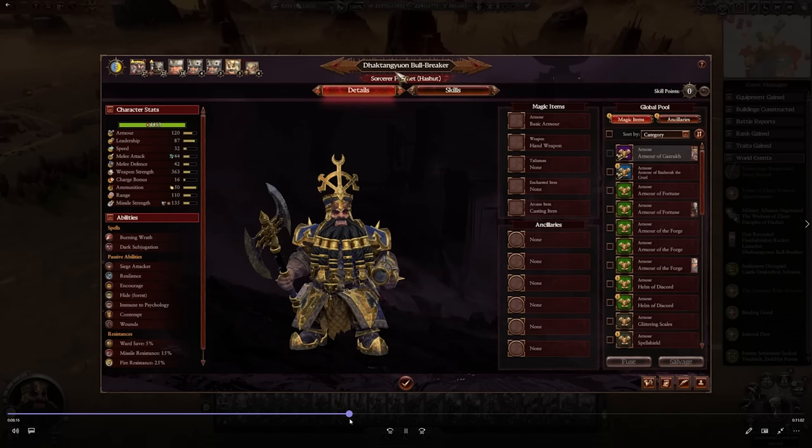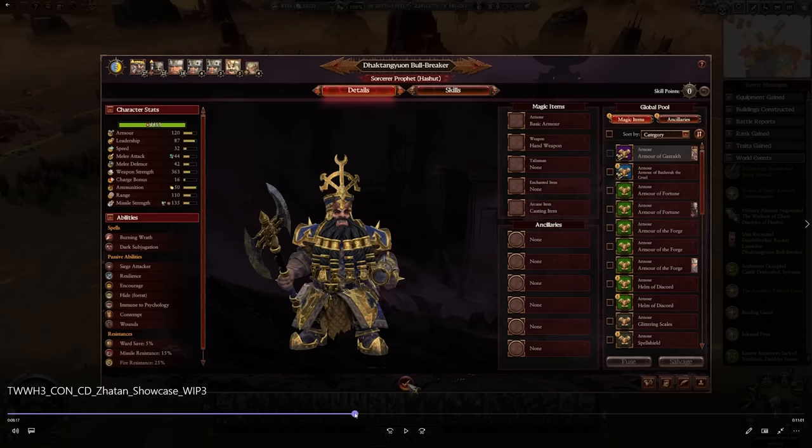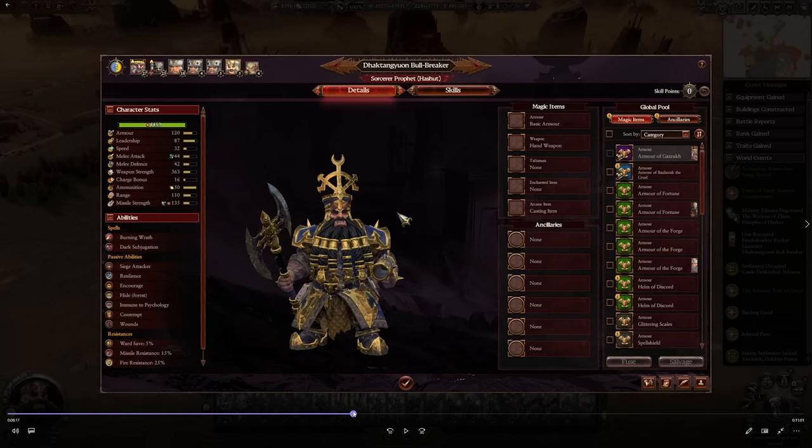Here's the Sorcerer Prophet of Hashut on foot — he has a gun in his hand, making him an axe-wielding gun-toting bad-ass. 120 armor, 87 leadership, 32 speed, 44 melee attack which is magical, 42 melee defense with 363 weapon strength. He fires flaming shots at 135 missile strength with AP and the burning effect that reduces enemy leadership. That's our Lord-level caster compared to the Demon Smith, which is the hero-level caster. His Lord abilities include Lord of Hashut, dark subjugation, and burning wrath.